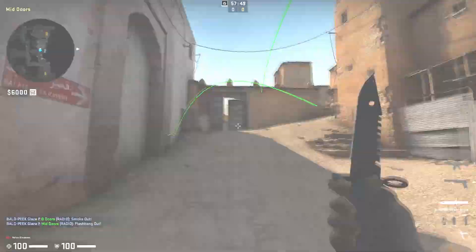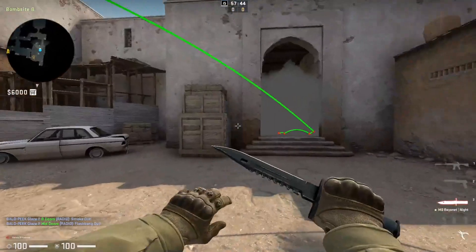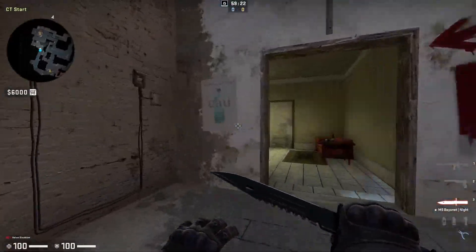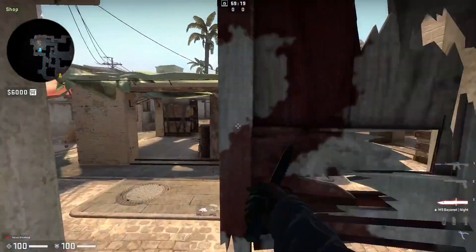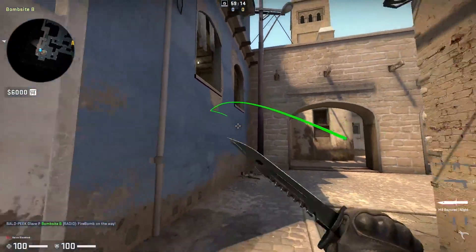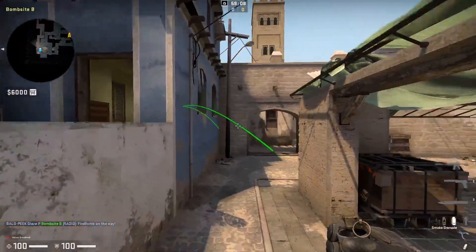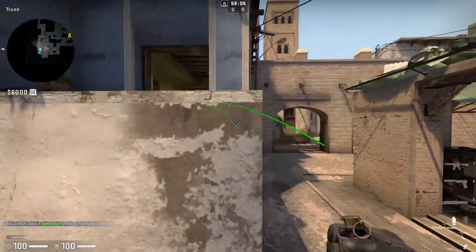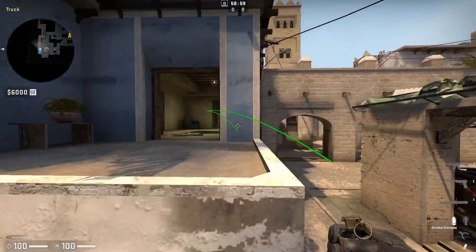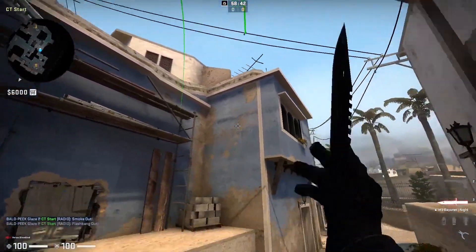Some of you might be saying you don't have utility on the CT side late in the round because you've used it all early on. If this is an issue, you're probably using your utility incorrectly — you should be using it reactively to the T side utility and the time left in the round. For example, the B anchor on Mirage doesn't get much action most of the time, so they should have a fair amount of utility left for a retake if the T's plant at A.